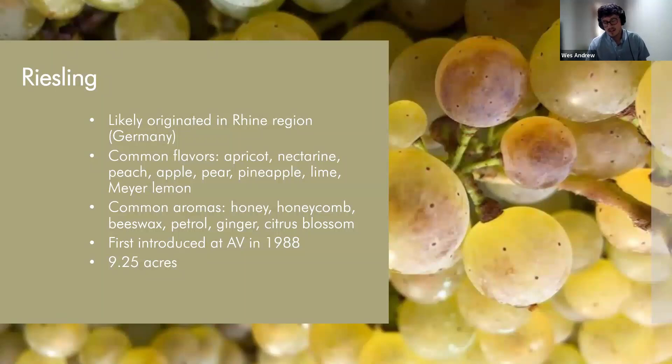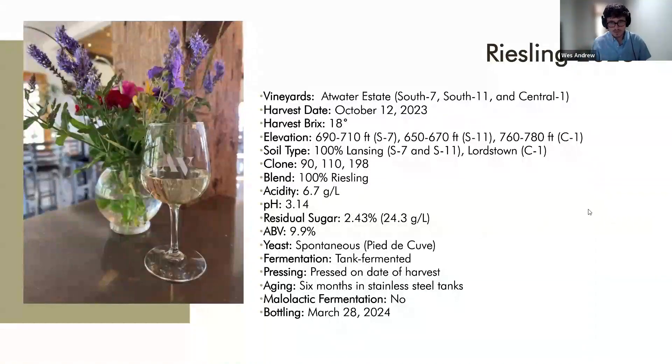Riesling comes in many styles. At Atwater we do dry and then an off-dry that we just call Riesling. On very rare vintages we'll do a dessert-style noble rot Riesling - the last one was under the Celsius label in 2019. And if we're feeling inspired and have a lot of recent floating around, we'll do sparkling Riesling - we've done that once or twice.